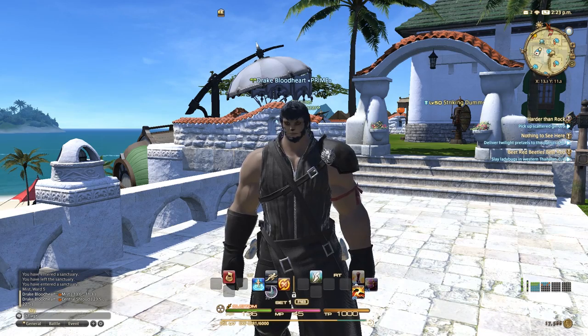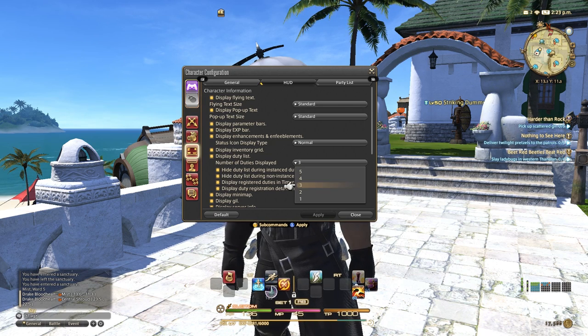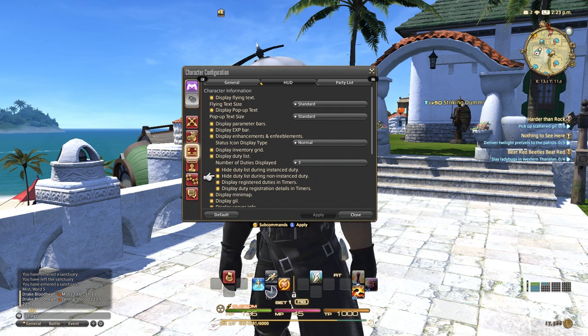Now let's talk about being able to keep your UI clean, especially when going into several duties. Go to System, Character Configuration, and UI Settings. Under the HUD tab, you've got a lot of options to turn on and turn off various features. Let's focus on your quest and duty list. You can set the number of quests that show up in your duty list from one to five. You can also set hide the duty list during instanced and non-instanced duty — this is unimaginably helpful. Whenever you go into a raid or anything, you always have those quests on the side, and they're really not important, so I'd recommend turning those on to keep your UI clean.